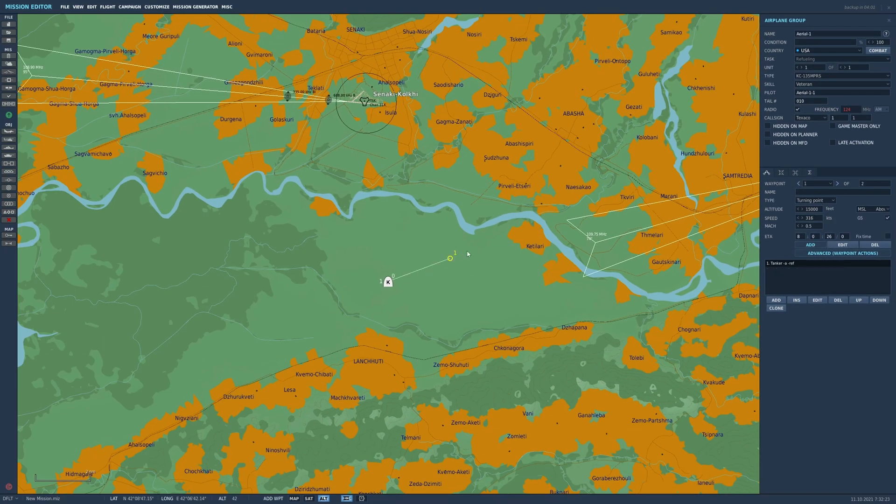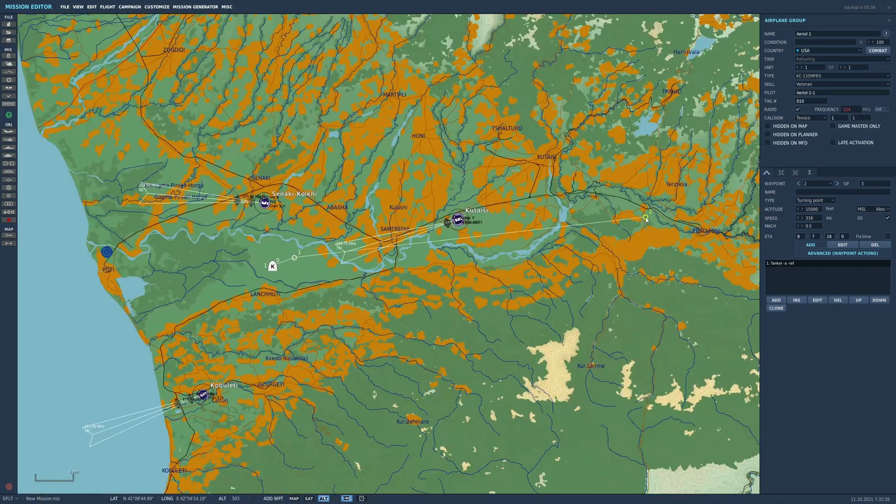Add a waypoint. We'll add one close to the aircraft and another one a little bit further away. Waypoint one takes 26 seconds to get from the start spawn, which is when it will start doing its refueling. Waypoint two is about seven minutes, so it's going to fly in a straight line for seven minutes — that should be long enough to hook up and get your fuel. You can always move waypoint two closer or further away.